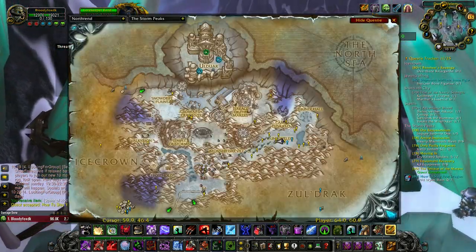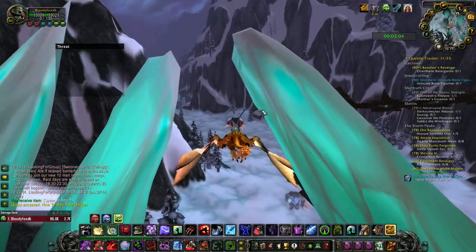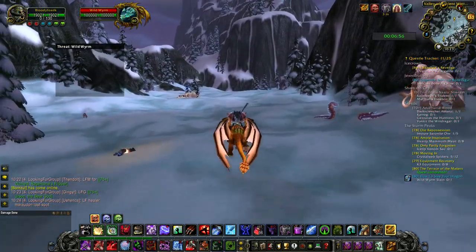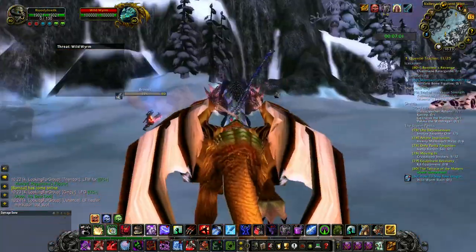We got the Spear of Hodir, now we need to find the Drake and challenge it to a fight to the death. Let's use the quest item, Spear of Hodir — you're fighting the Elite Dragon.